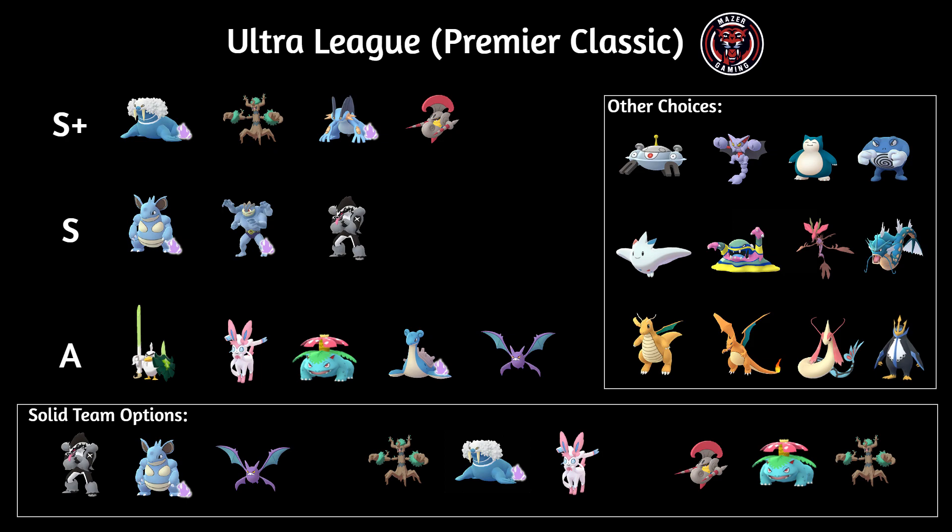Then we have Venusaur, which has been standard for a very long time. It does so much damage — we recently had a repeat Bulbasaur Community Day — with Frenzy Plant and Sludge Bomb, just such a great moveset. Then we have Shadow Lapras or the regular Lapras, definitely solid. I feel like Warian is probably going to take Lapras' place as the top ice type attacker, but Lapras definitely still has its play. I've seen it quite a bit in previous seasons, even in the XL era.